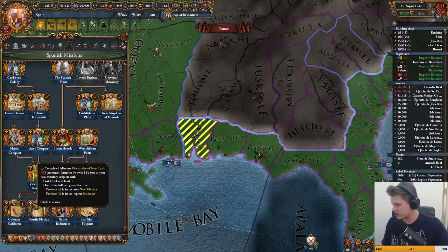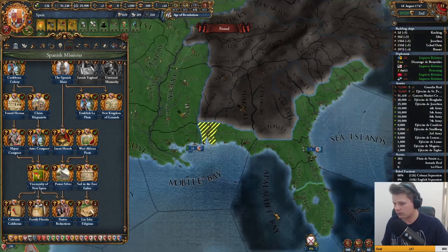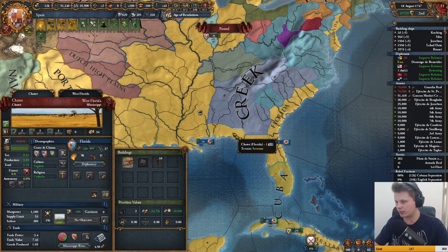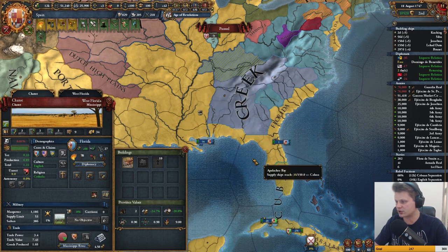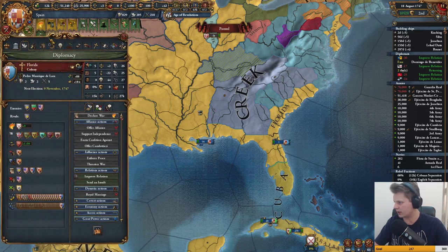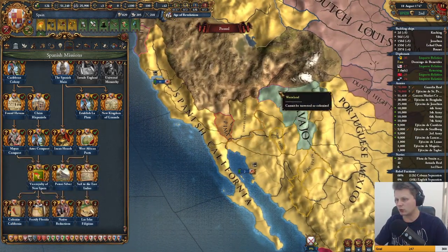Currently three provinces owned by you or your tributaries... strange, since these are all very much owned by me. Maybe they want us to have the entire region — that's possible. We can look into that later. We'll just ship some troops there and destroy everything. We need to go to war.